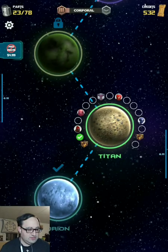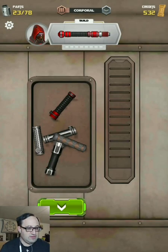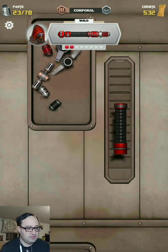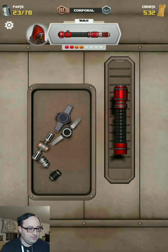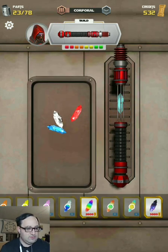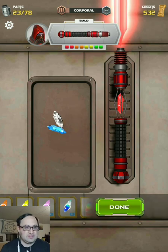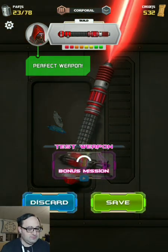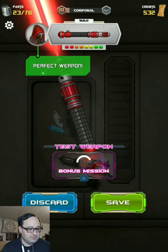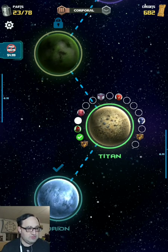New parts! Occasionally you get requests to build a lightsaber for someone. You have to build it exactly to the specs that they want. He wants everything to be red - red end, red guard, red end, red top. Based on his hood and everything, he kind of looks like a Sith, so I'll go with a red crystal as well. Perfect weapon! I would test it if we had the ability, but we don't, so we'll move on.